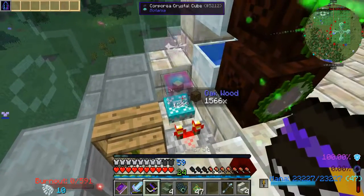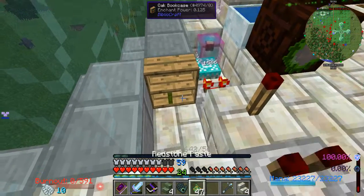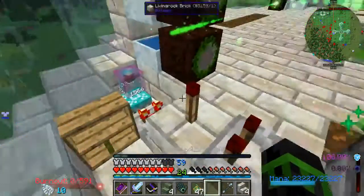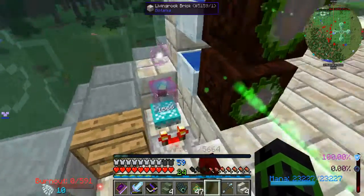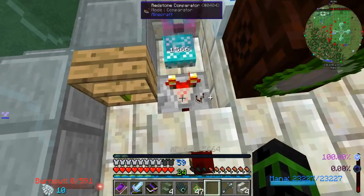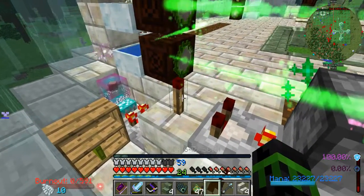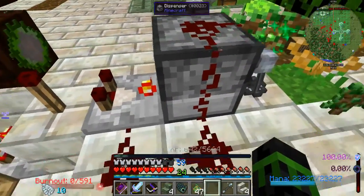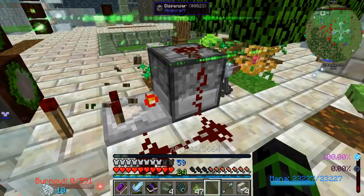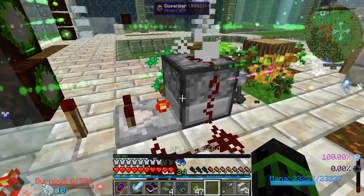The basic concept here is this little Corporeal Crystal Cube tells me when I am below my critical threshold, which is just going to be half of whatever the threshold is over there. When it's above that, it will turn the comparator on. The comparator goes into this block, turns off the redstone torch here - a lovely little NOT gate. That goes into the comparator, which then should click really fast and trigger my dispenser. Except one problem: it doesn't work.